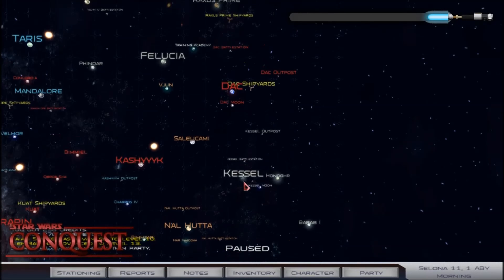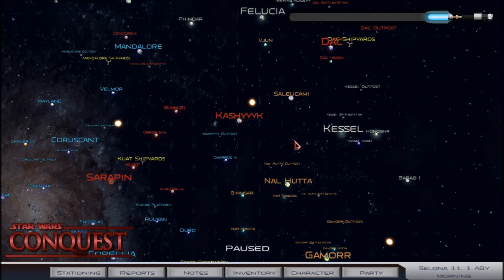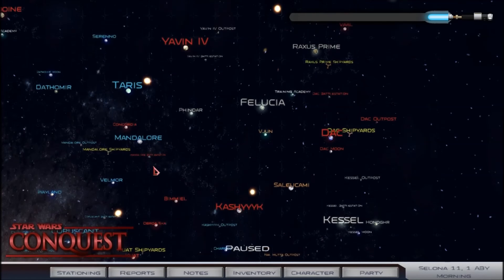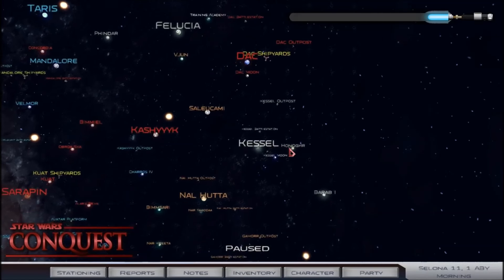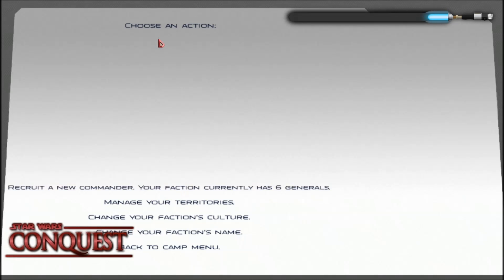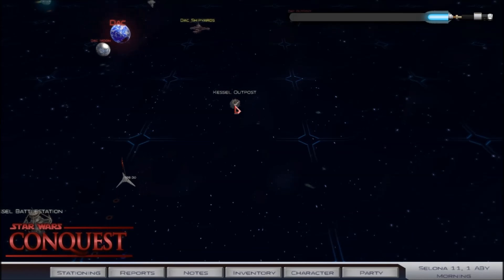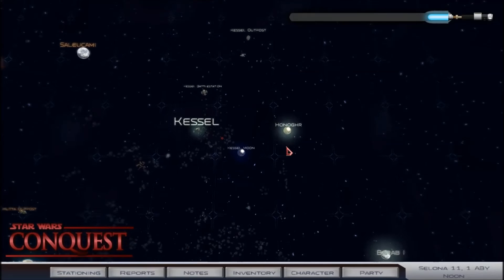Kessel is now ours — Kessel had been ours for an episode or so but now the whole system is ours. That should push the Hutts out a bit. Kashyyyk outpost is still on the docket as well — that might be the next Empire target — but as I said, I want to focus on the Hutt area. Taking another battle station means we should recruit one more commander, for a total of six. Wherever he pops up we're going to give him Kessel battle station. Commander Tarl is actually defending his outpost right now, which is good.